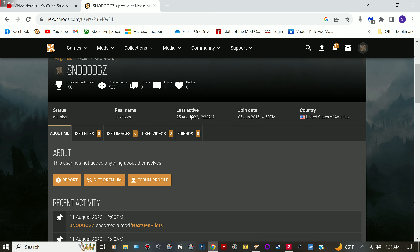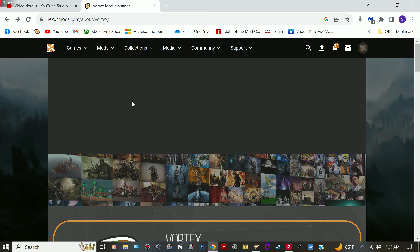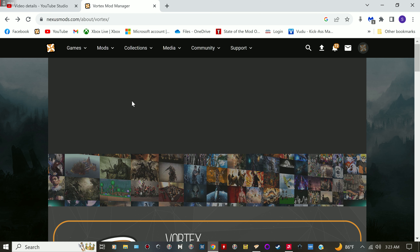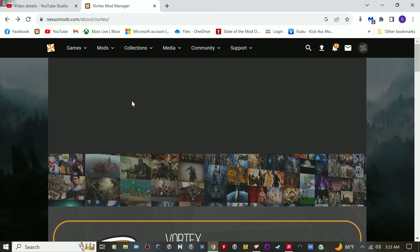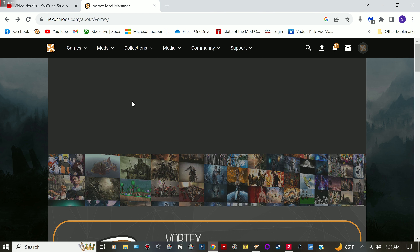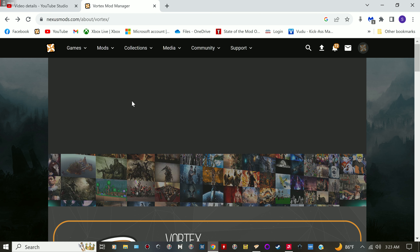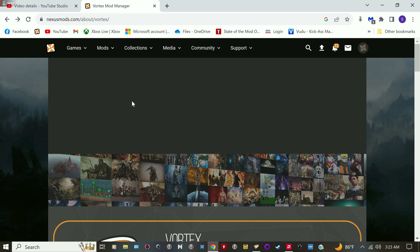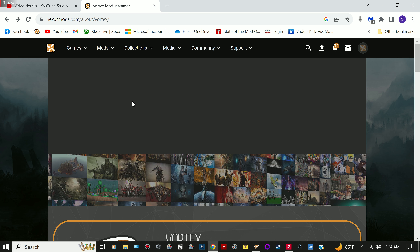Get your account set up and download and install Vortex. A little tip: if you use a second drive for your games, you want to put Vortex on that same drive. For example, I have a D Drive for all my gaming stuff. If Vortex is on the C Drive and your mods are on the D Drive, it'll tell you they need to be on the same drive. There's a hard link workaround, but it's much easier to just install Vortex on the same drive as your games.